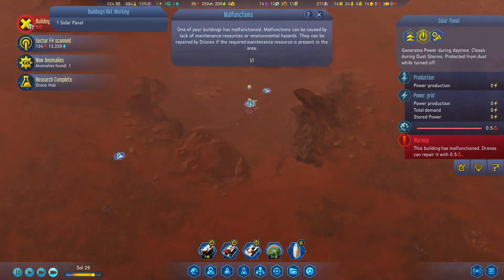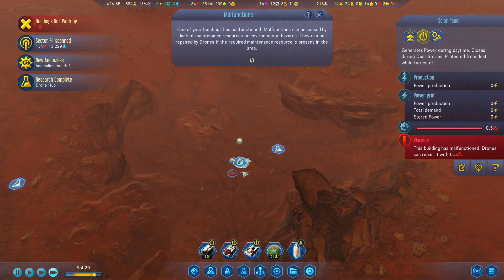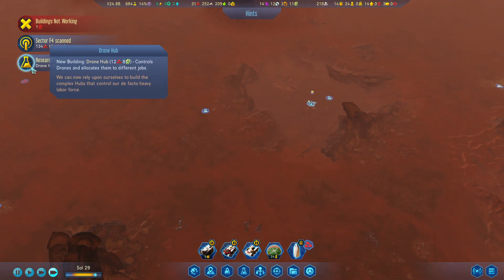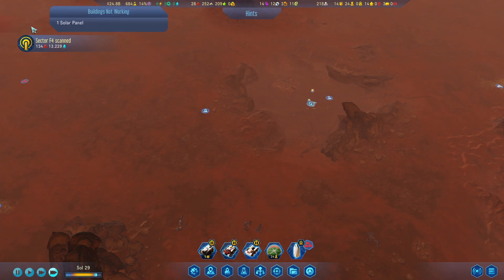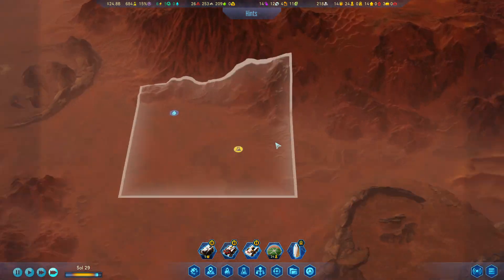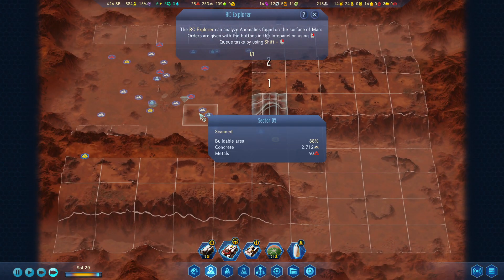Some building is not working, but it's nothing. We have a new anomaly, we have a drone hub finally. Sector scanned. Here's the anomaly — RC Explorer, please scan it.